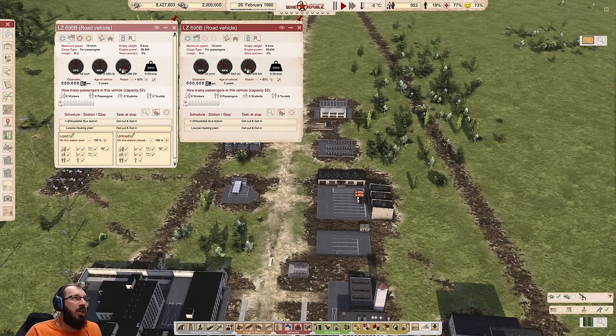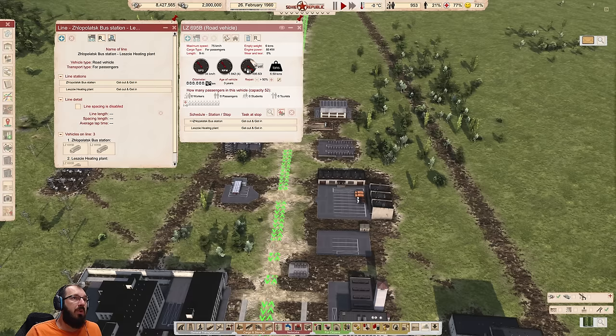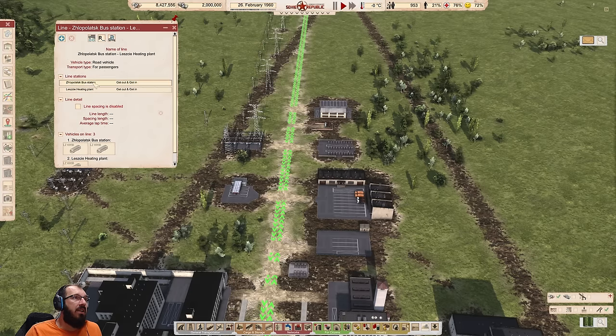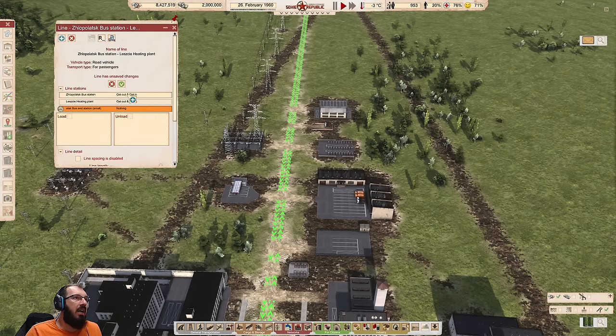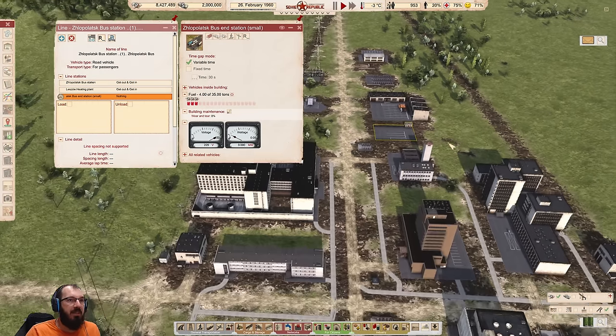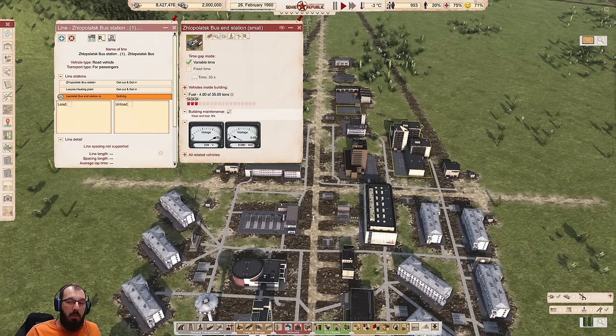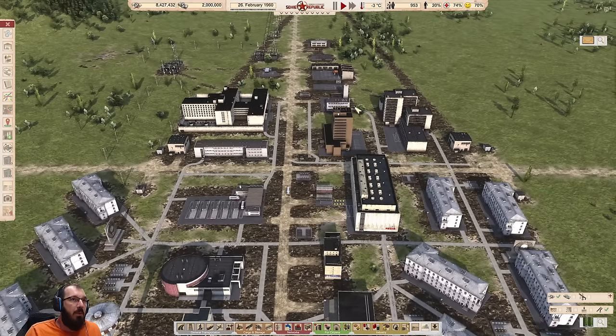A bus end station — there are several different sizes, don't build a trolley bus one — just plop it near the heating plant because a power connection is very good to have so buses can actually refuel there. Tell them to purchase fuel and assign the buses. Something very important: you can technically change the stop for individual buses, but that only changes it for that one bus. You don't want that — go to the line instead. On the line, tell it to stop at the heating plant and refuel and wait. This will enable variable-time bus spacing automatically without buses ever slowing down.